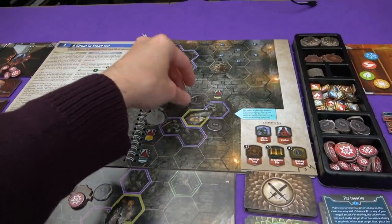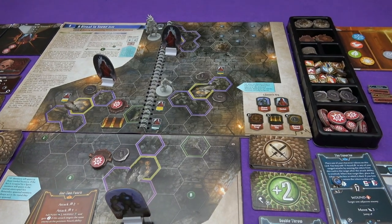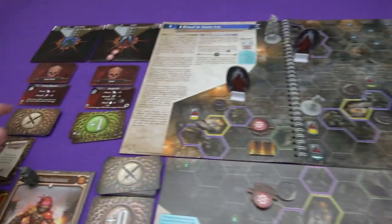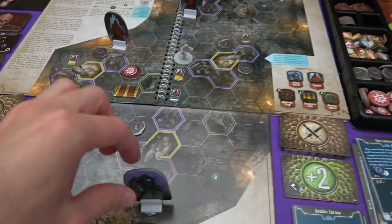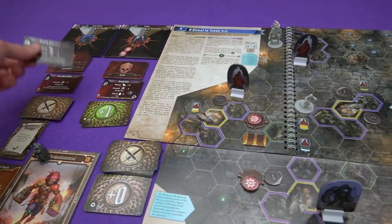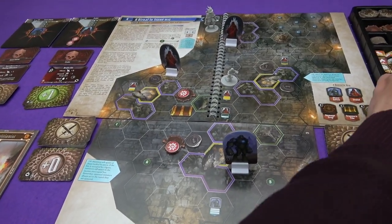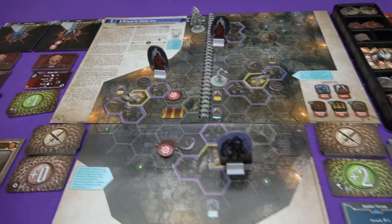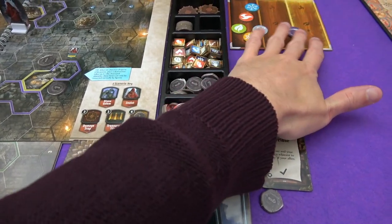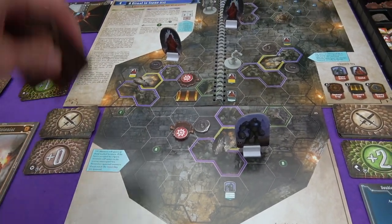Marty gains one XP bringing him to two. The Stone Golem moves two closer to Marty on Taxing Advance - plus one movement - and then takes one self-damage for having moved. Stone Golem one is now at one damage total. End of round: wind wasn't used, dark wanes, and we shuffle the zealot deck. Marty gets two XP.